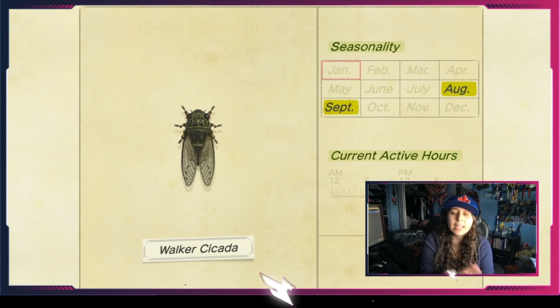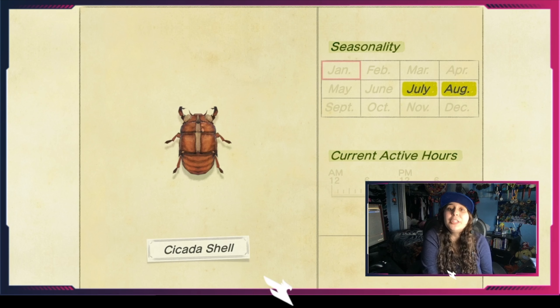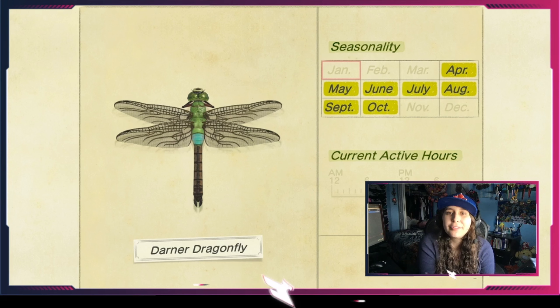The mantis is a massive bug found from March all the way to the end of November — a nice long season. You'll see this green guy on flowers, just getting that nice flower juice. The orchid mantis is very specific — it's from March to the end of November, but it only spawns on white flowers, like white tulips or white cosmos. It blends in really well, so don't get tricked.